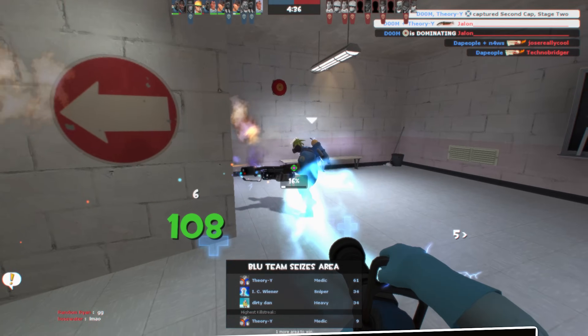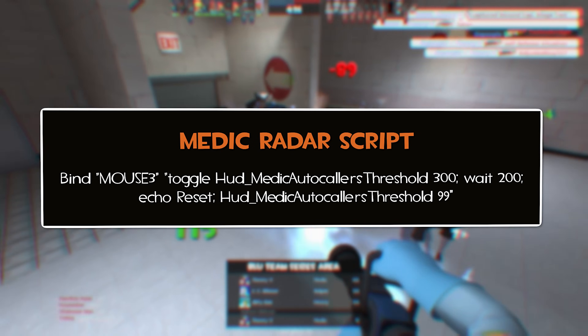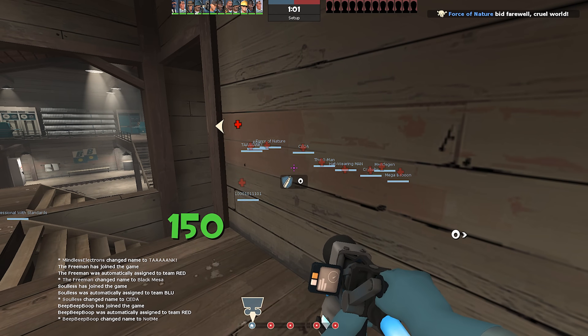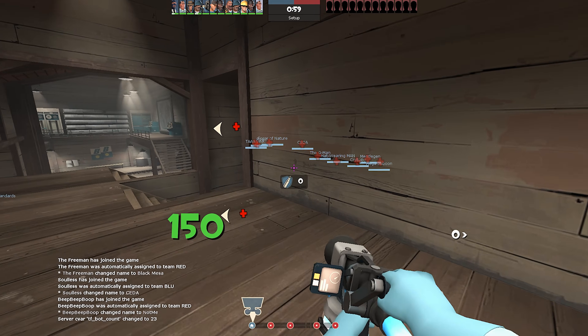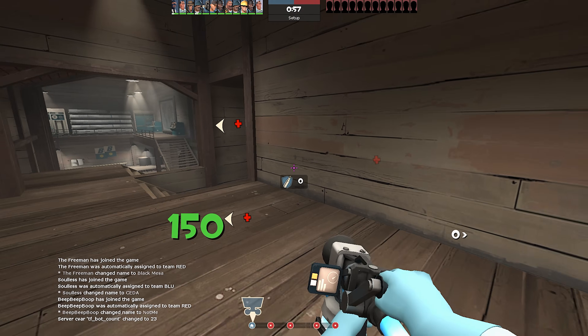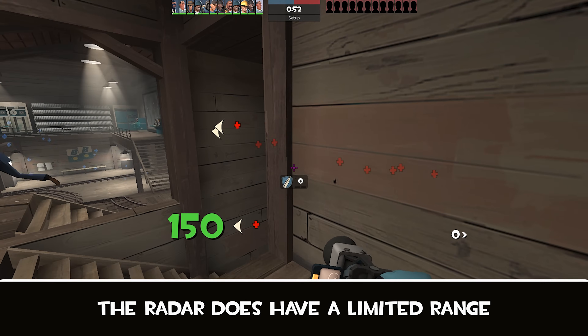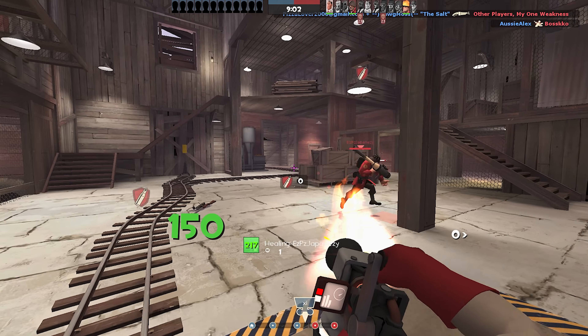If wall hacks were all I was looking for, I could just use a medic radar script. A script like this sets the auto call to 300 health, then back down to your desired value instantly, triggering an auto call for all teammates in your vicinity. If you often find yourself wondering where the hell your team is, this script is for you. I'll include it in the description.